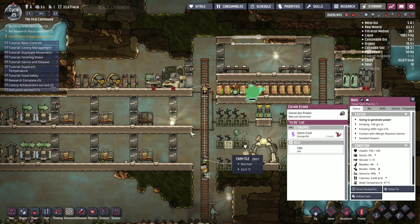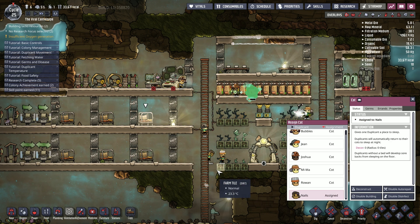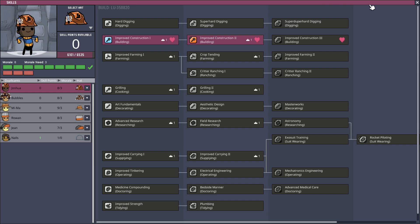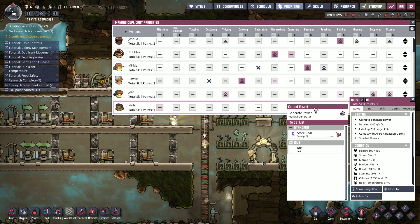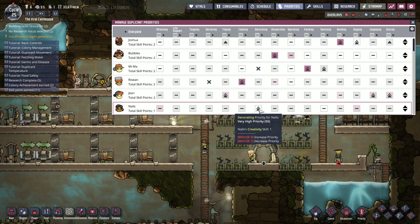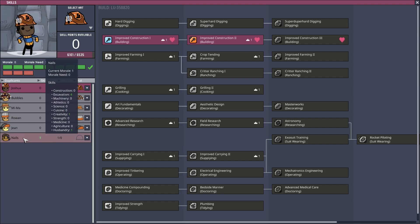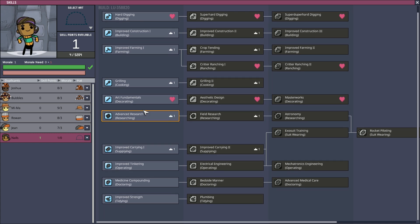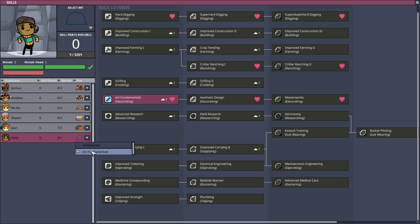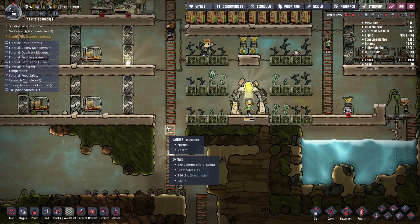Okay so Nails, we're going to make this your bed. There we go, so you've got a bed first. Then we need to look at your job - priorities. So Nails, your priorities are going to be decorating. There we go. And then skills - Nails, you have a point available, you're going to go into decorating, art fundamentals, there we go.